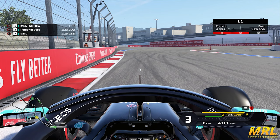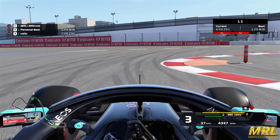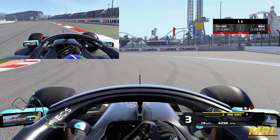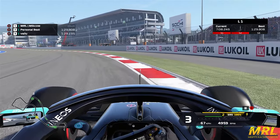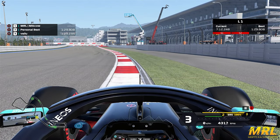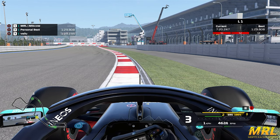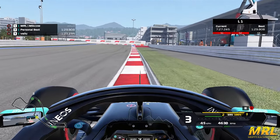Turn 13 is probably the second most common overtaking spot. You can send it down the inside, but be careful on the braking as you'll need to turn the car more, risking locking the front-left and front-right as you try to make the corner. For Turn 13 itself, it's third gear — really attack the apex curb as much as you can. Then quickly bring the car to the right for Turn 14, hitting the curb but not the sausage curb, as that will unsettle the car and make it very unstable in this technical final sector.